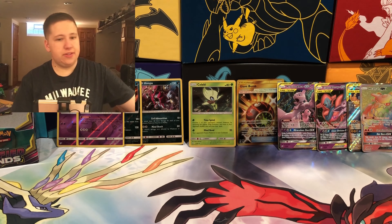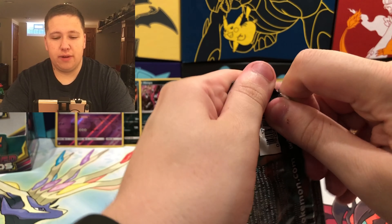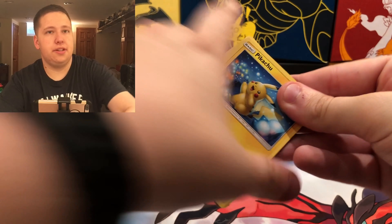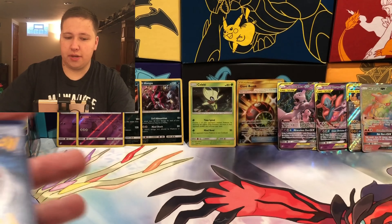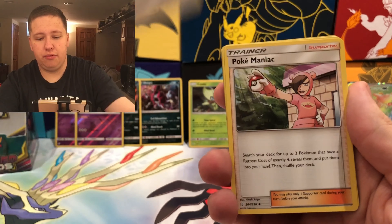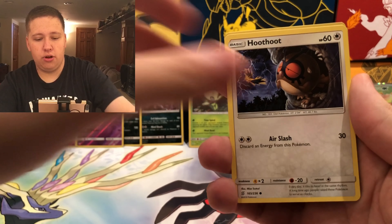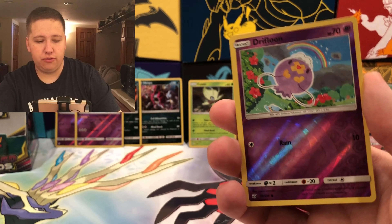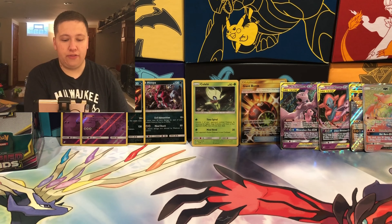Pack twenty-six: a triple white code! Psychic Energy, Tapu Lele, Lapras, Pikachu, Hoopa, Scraggy, Numel, Tynamo, a Drifloon Reverse Holo Common, and then a Talonflame Regular Rare. These booster boxes are very good for filling out your reverse holos and getting a lot of the regular rares — that's going to help a lot with your collection.